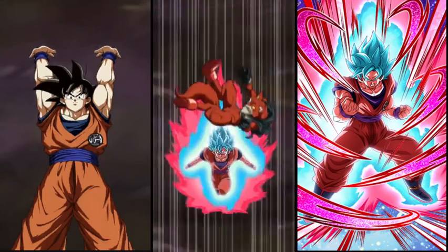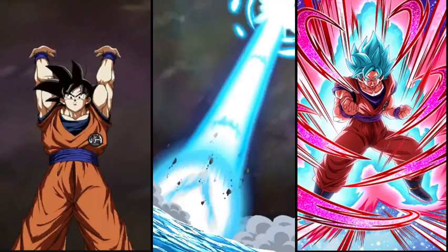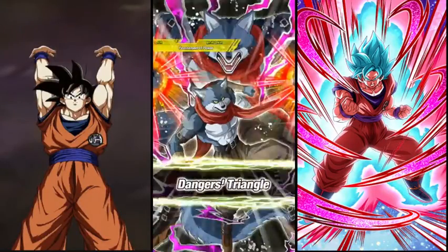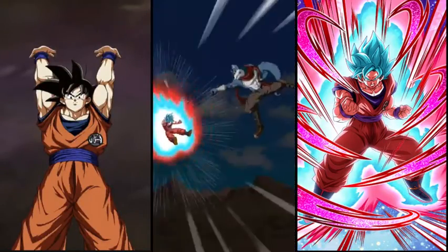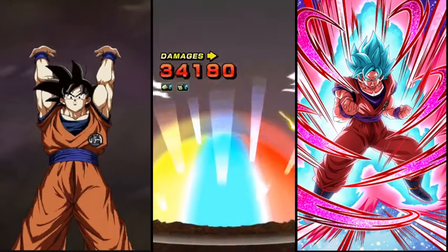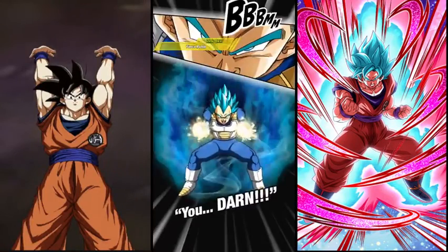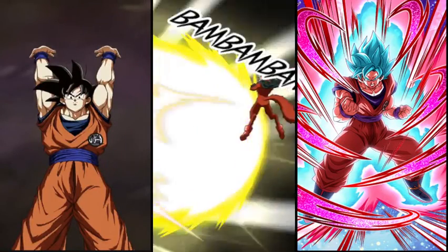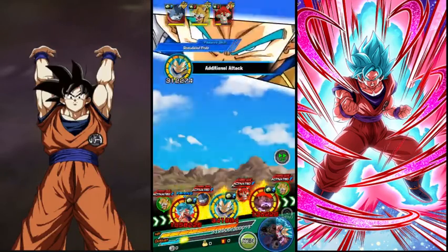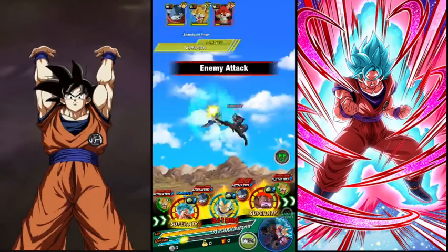We're going to start off with this nice rotation. So Goku here is at 1.7. Even though JP got another LR, it doesn't mean Global cannot enjoy the new card on our side. I did activate Nicarus here because we need to go below 59%. So we should be fine. We don't get an additional Super here, but that's perfectly fine.